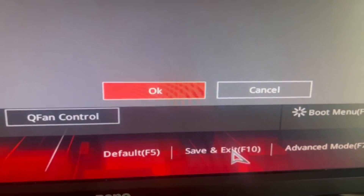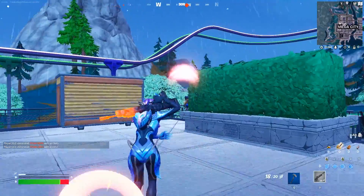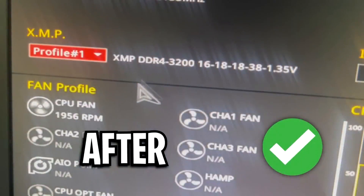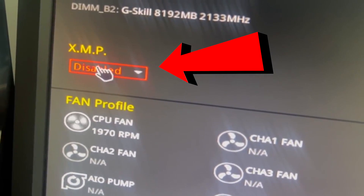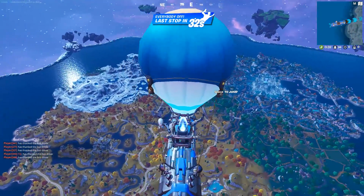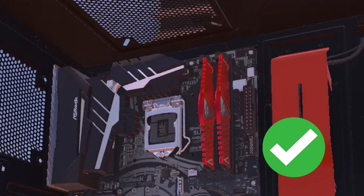Exit the BIOS and make sure to save the settings to keep XMP enabled. Now if you open up Fortnite and head into a game, you should notice higher FPS. Your game should feel smoother and your PC overall should be faster — increasing RAM speeds makes everything quicker than it was before. I highly recommend enabling XMP if you can; you will get a huge FPS boost and your PC will just be way faster. Make sure your RAM is set up in the correct slot configuration, as it's the most optimal for 99% of motherboards.